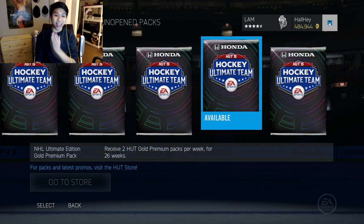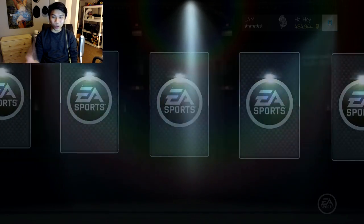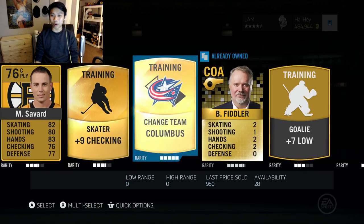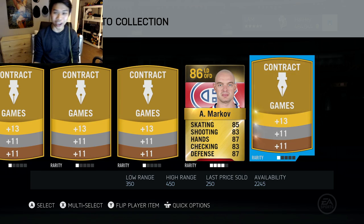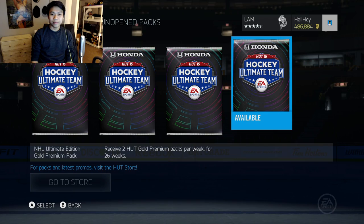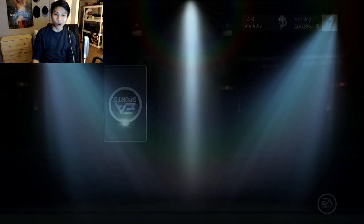We're gonna open up the NHL Ultimate Edition Gold Pack. We have two packs per week for 26 weeks. And of course we got more of the garbage — sometimes I get good players but most of the time... we got Andrei Markov. He's a great defenseman but you might have to put some Rogaine on his head — just kidding guys.